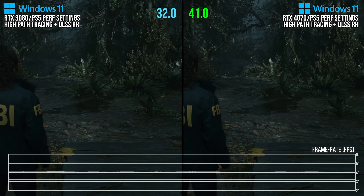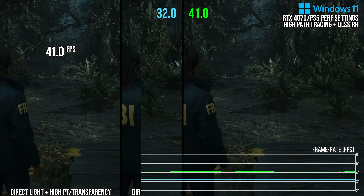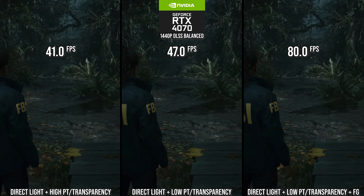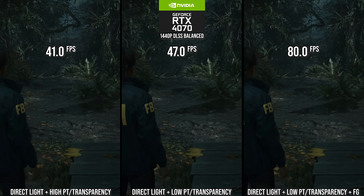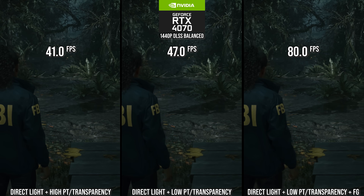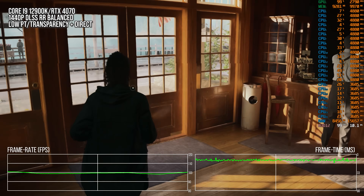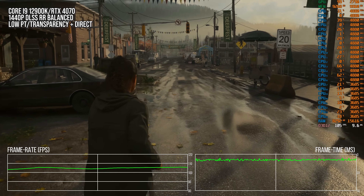My recommendation for 4070 tier GPUs is to turn on indirect path tracing options and transparency set to low to save performance, then turn on frame generation. When doing that, the game is now at 80 FPS, and this is one of the heaviest areas in the game. It is a great deal faster in non-forest areas, running at and above 100 FPS, so it's a pretty great experience.